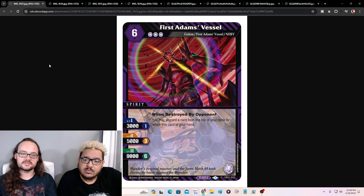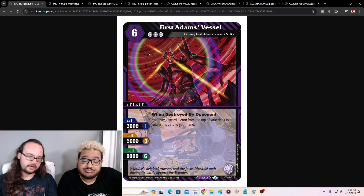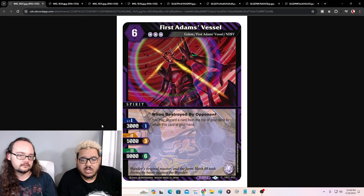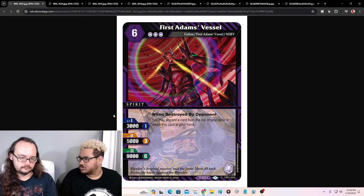Our next one is First Adam's Vessel — six cost, three reduction, Golem, First Adam's Vessel, and a Nerve. When destroyed by opponent — not tied to a level — you may discard a card from the top of your deck to return this card to your hand. So it just doesn't die. It's a free body — it's a free blocker, but it's a First Adam, so it's a free body that can swing unblockable in the right deck. And it always comes back by milling a card. That's insane.